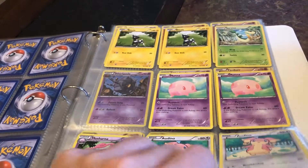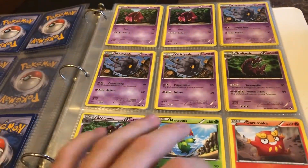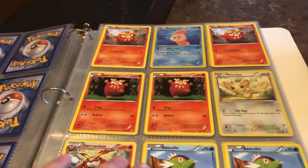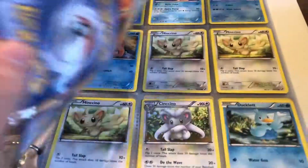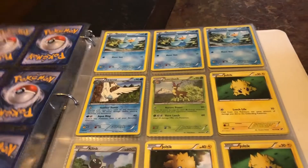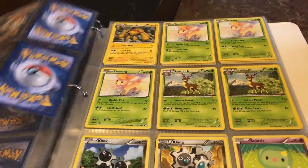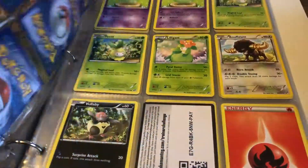We got some Munnas, the Gurdurrs, the Timburrs, Whirlipede, Venipede, Scolipede, Darumaka, Maractus, a bunch of Darumaka — I have so many throughout this binder — Darmanitan, Alomomola, Minccino, Cinccino, Ducklett, Swanna, Joltik, Galvantula, Sawsbuck, Deerling, Klang, Klang, and Solosis.